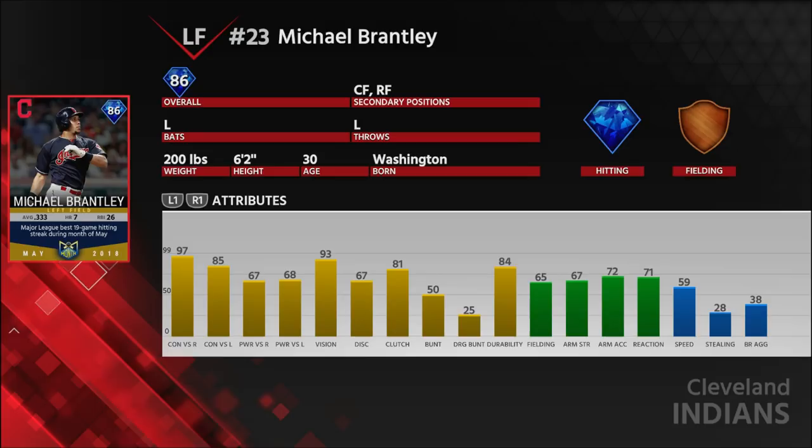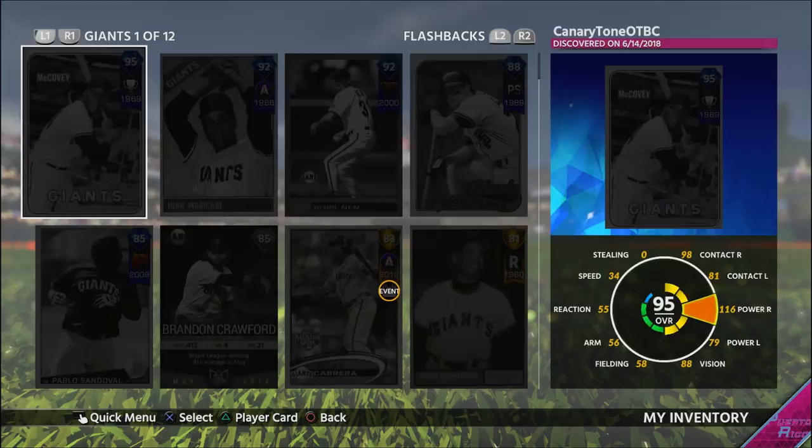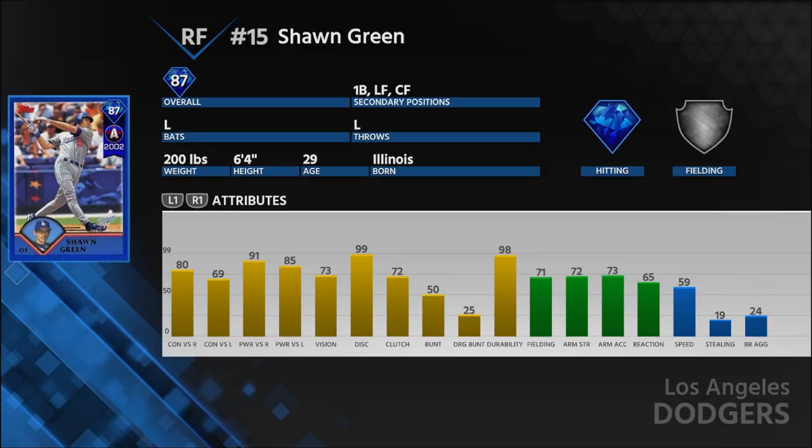There's always a diamond, or even Immortals — the planet rarity, which is better than diamond. They're always adding new stuff. A lot of people really want this Sean Green from the Dodgers. His stats: 80-69 contact, 91-85 power, 59 speed, average fielding, 73 vision. He's a really good card, plus he's a lefty who plays outfield and first base.